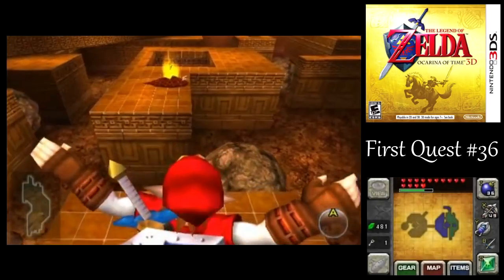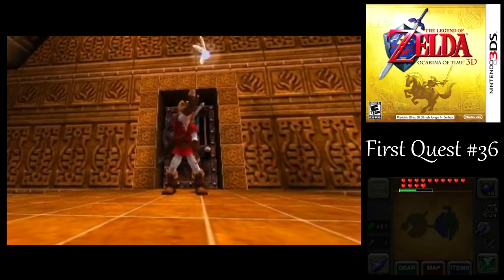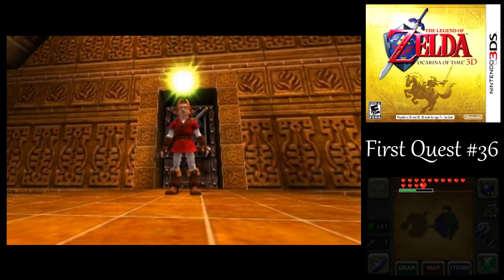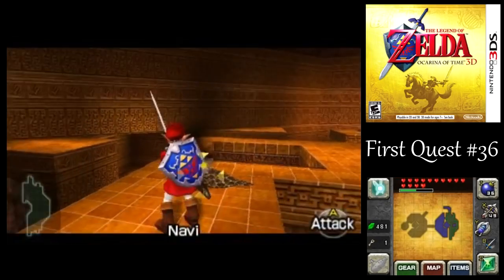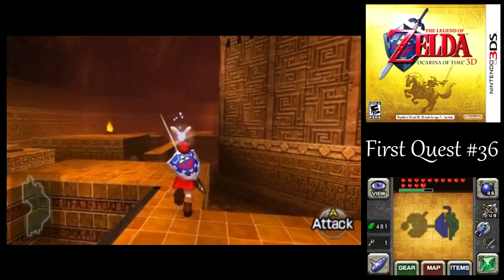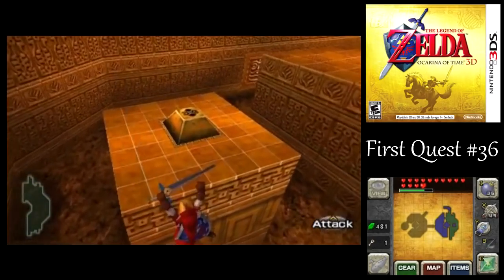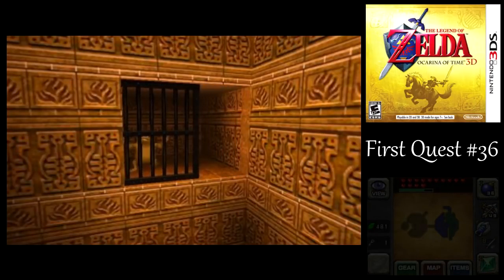Don't worry about your magic — we'll have plenty of it, especially if I can actually kill these torch slugs without them falling off the edge with the magic jars. There's one more thing I want to take a look at up top here. Hit the switch — that opens another jail cell.